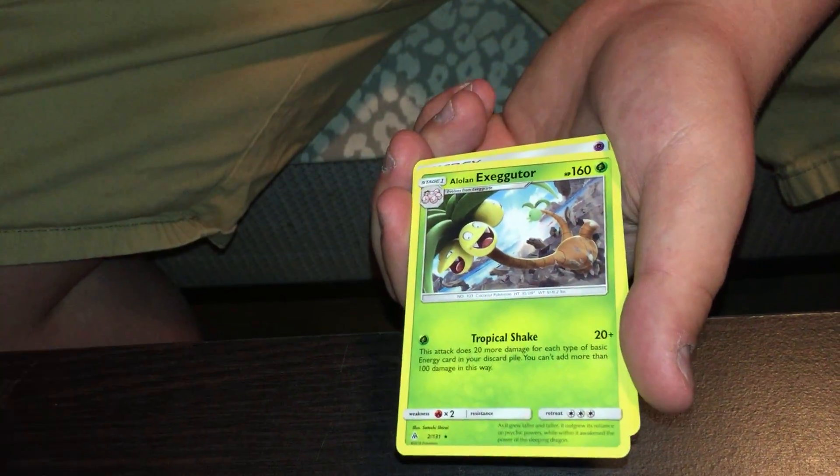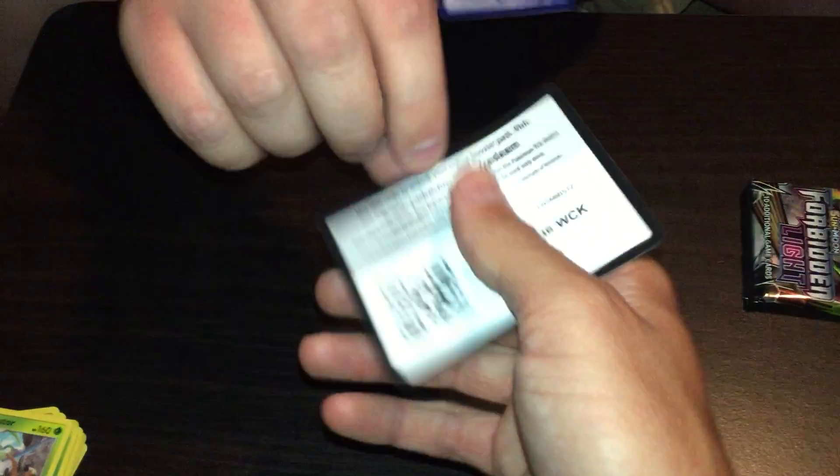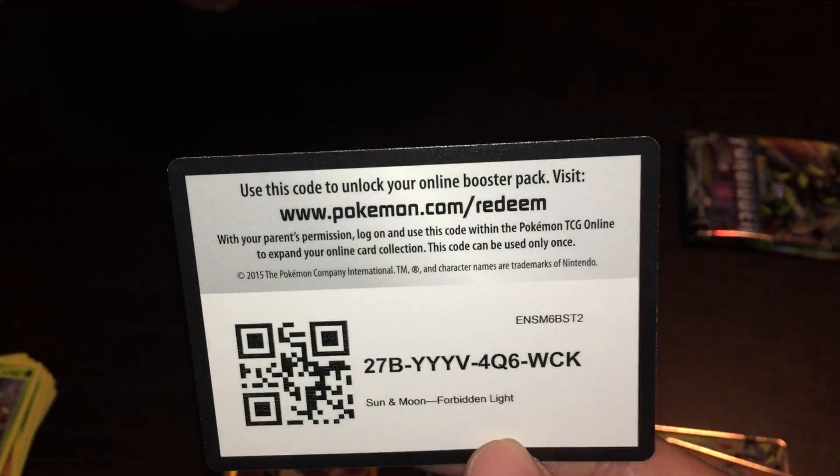Alolan Exeggutor — reverse, or regular rare. We've got all of them but one, I think. There's going to be some new ones coming out in the new set. That new set looks amazing, by the way. And you bet your ass we'll have it up on the channel as soon as we can.